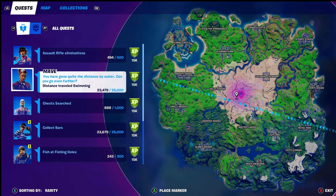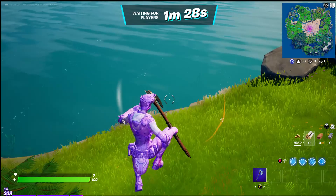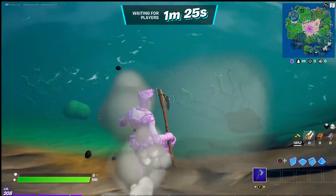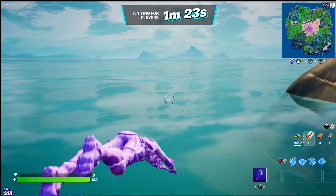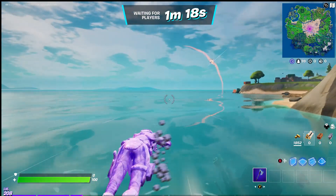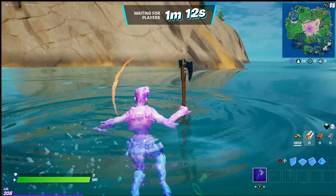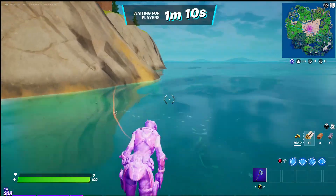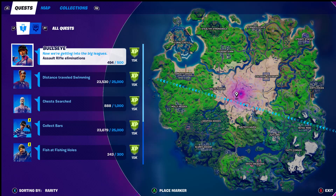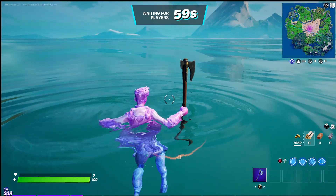You start here on spawn island. Remember this number: 23,479. Normally you'd have to swim, but you don't have to swim a bunch of meters like that. Just get yourself into the water — that's all you really need to do. If you want to swim a little bit that's fine, it does count on spawn island. You can see it went to 23,530. That's not the glitch — just stand right here in the water and wait for the battle bus to take off.